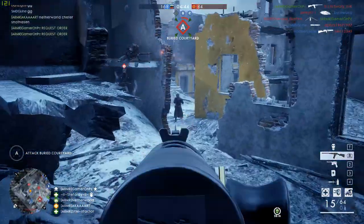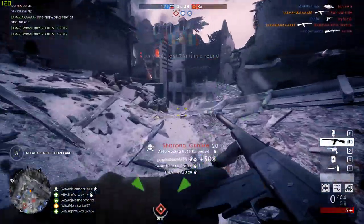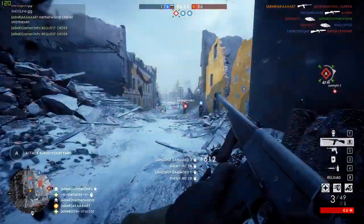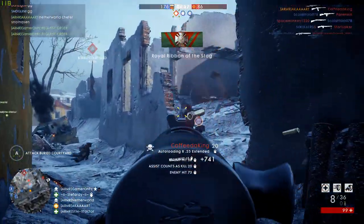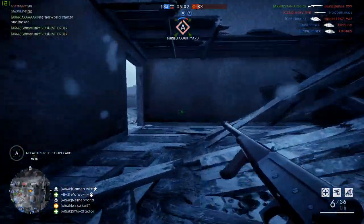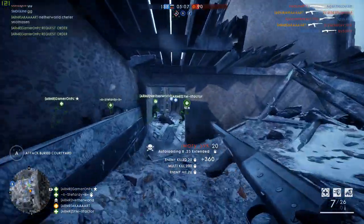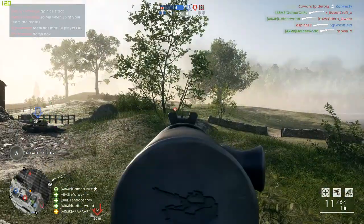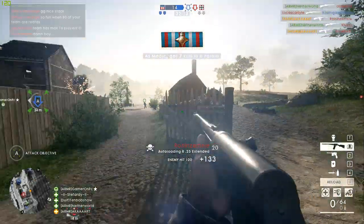In this video I'm going to go over my favorite weapon in the medic class currently, the auto loading 8.25. I know I've made videos in the past saying that the Farquhar Hill is my favorite and the RSC is my favorite, and I kind of switch around, but right now I am using the 8.25 a lot. I'm going to explain why I enjoy it so much and pretty much why I feel it's a very strong contender for the best close range medic weapon. It's probably not the best when it comes down to stats, but it is a very competitive weapon when looking at all the different options.